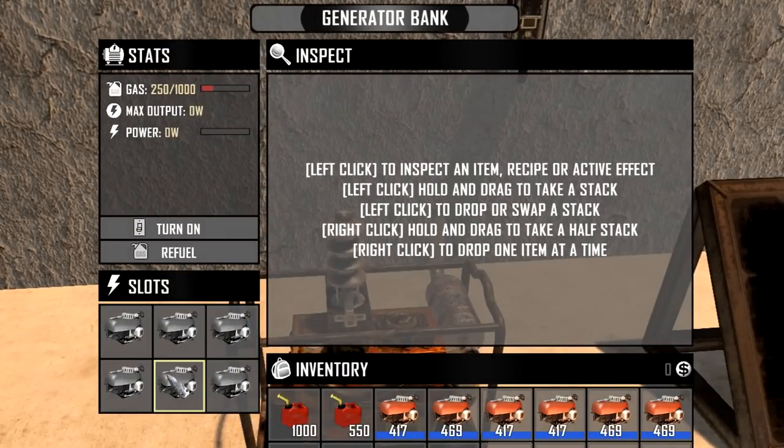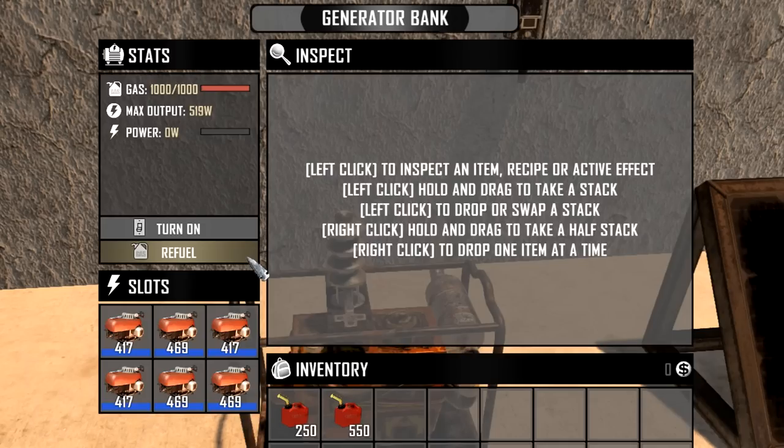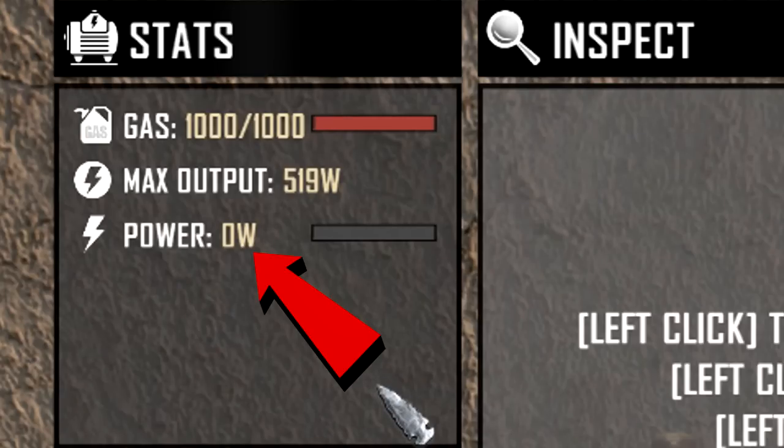Inside the generator bank you will notice that it requires at least one small engine to operate, expandable up to 6. This bank generates the most power but it requires fuel to work, so it will need a gas refill every now and then. The maximum power output depends on the amount of engines inside and their quality. Below the max output you will see a power indicator showing how much power is being used at the moment.